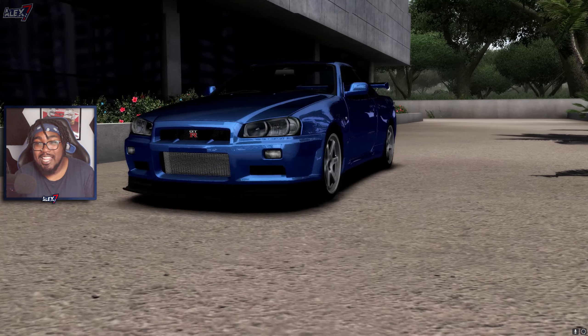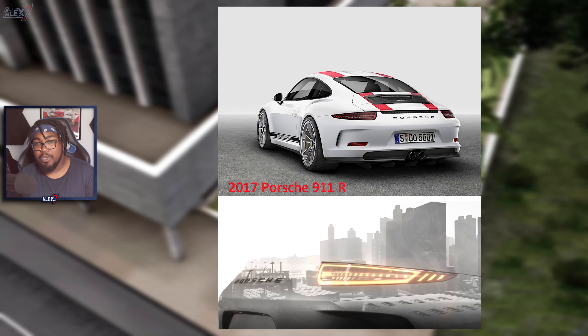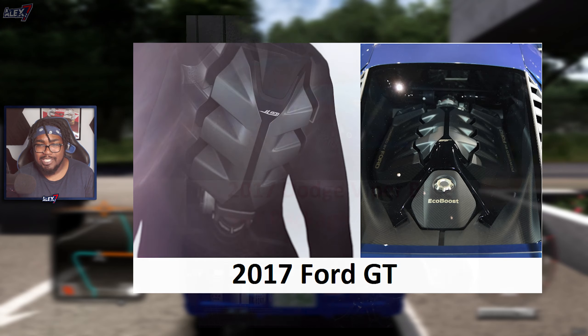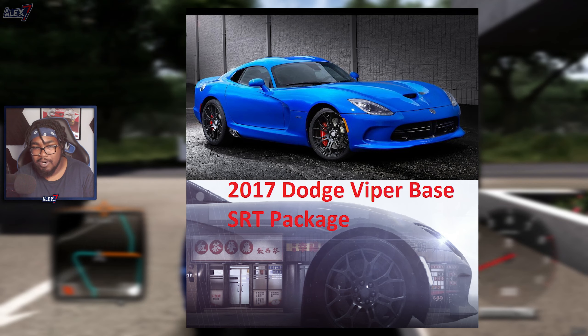You've got the 2017 Porsche 911R, which is very cool. You also got the 2017 Ford GT — as per this engine bay. You also got this very interesting 2017 Dodge Viper base model, but with the SRT package — it's very specific.